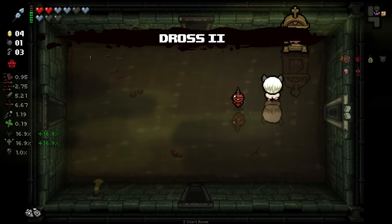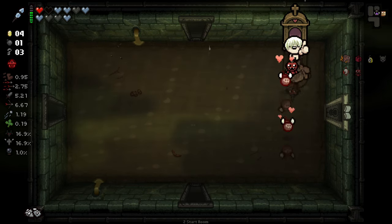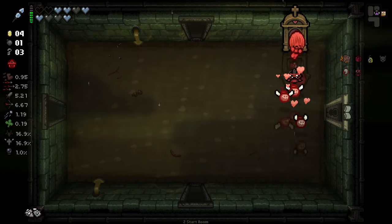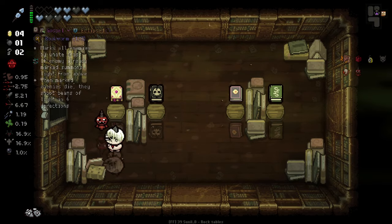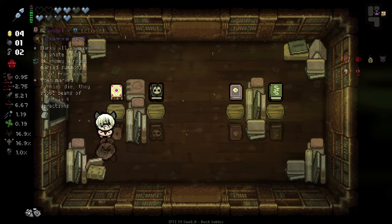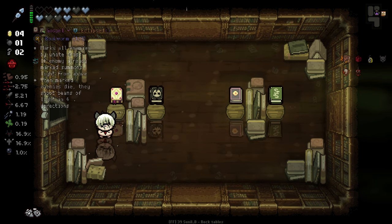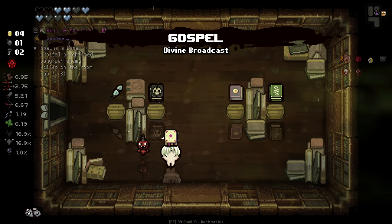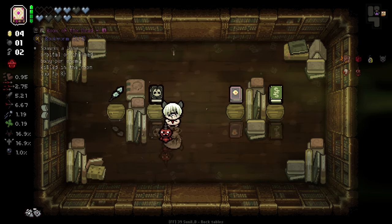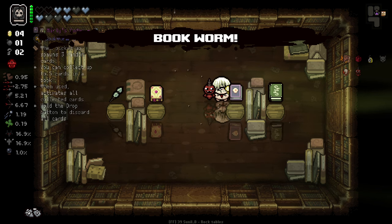So here's this bad boy. I think this won't count as getting hit, in the eyes of Hornfell. I think we gained a soul heart out of that. And we've got another library here — nice. Mark all enemies by white crosses; if enemies are already marked, summons light from above. When marked enemies die, they shoot a beam of light in four directions — pretty goddamn good.